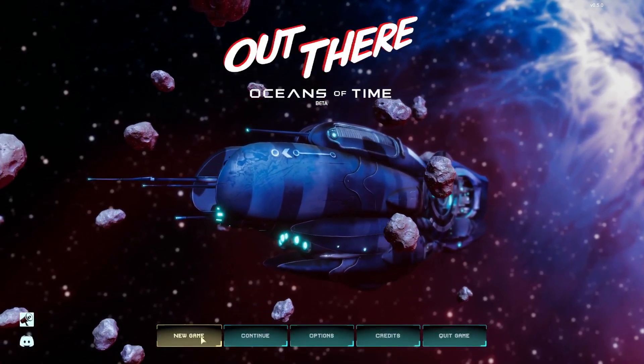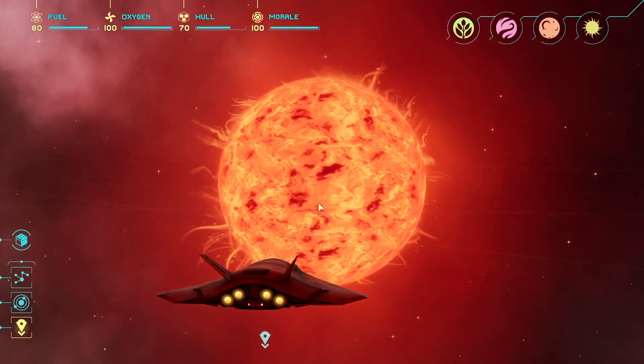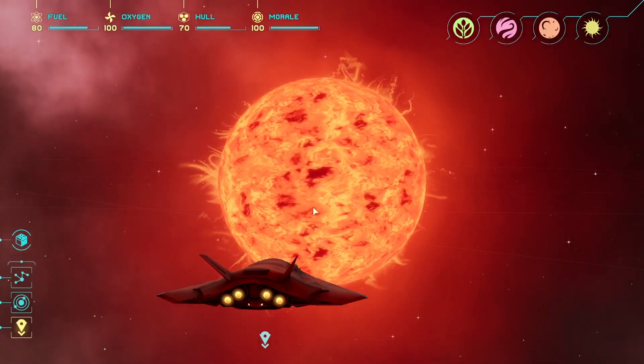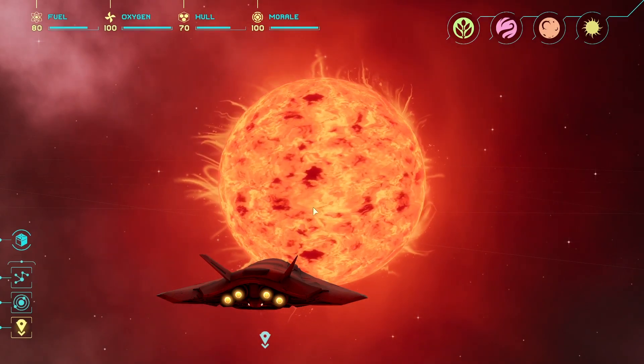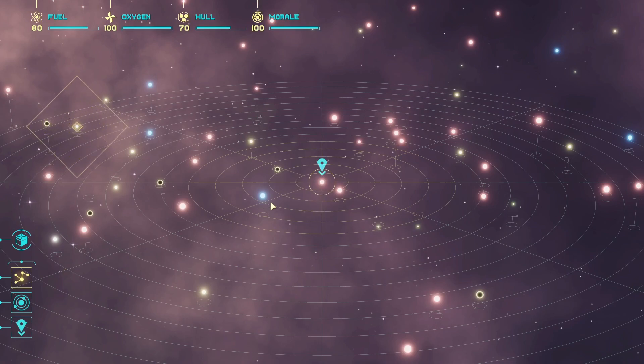Hello folks, today we're looking at gameplay from Out There Oceans of Time, a sequel to the original game from 2015. This is the beta version that will run until July the 13th. It's one of those resource management, event-driven, decision-making type space games where you hop from one solar system to another. This one features expeditions where you can send an away team down onto planets to do a kind of turn-based exploration thing.